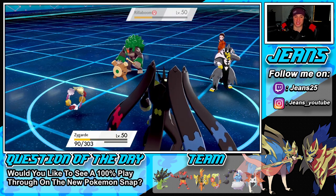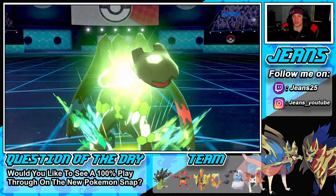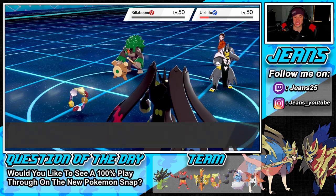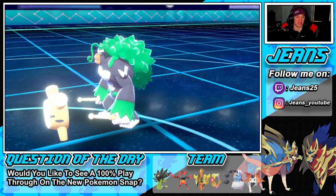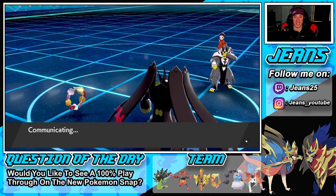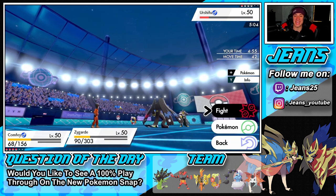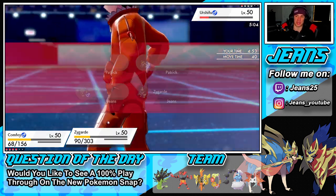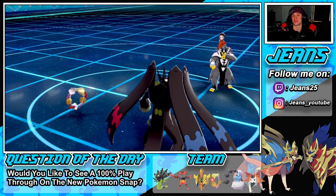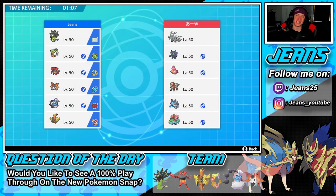Zygarde is really underrated — once you get him set up, he's unstoppable. Wood hammer is going to come through — Rillaboom takes some recoil. We're going to thousand arrows, take out Rillaboom, then come in with draining kiss and finish this battle up. It's going to be GG — the sweep! This battle was close to 15 minutes and Zygarde and Comfey were alive the whole time — insane! He cancels the battle and we pick up that clean sweep for battle number one.